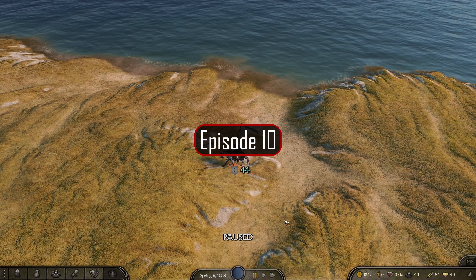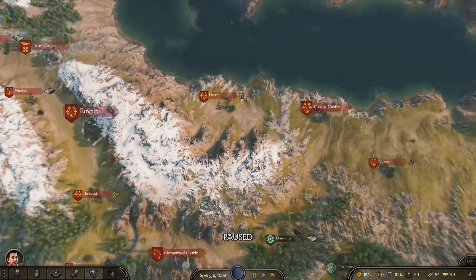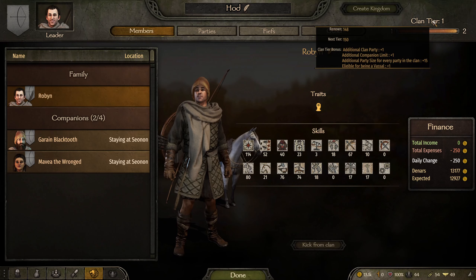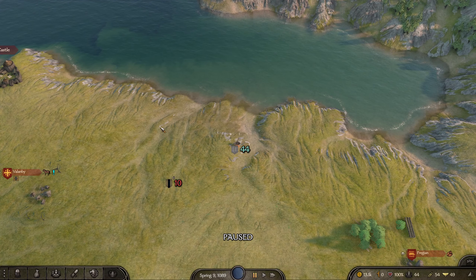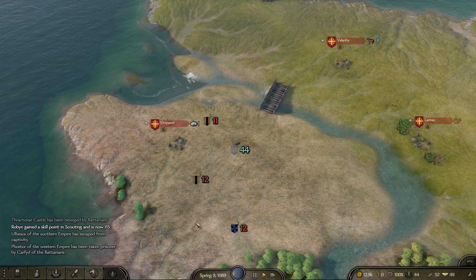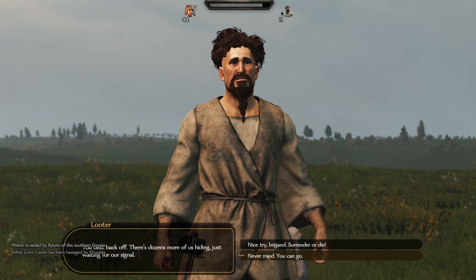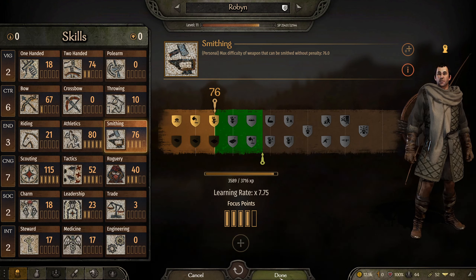Hello everyone and welcome back to episode 10 of the Robin Hood let's play series, I'm your host Strat. In the last episode we had quite a run — we picked up lots of bandits, swelled our ranks, and we're almost capped out, just 10 away from clan tier 2, which will give us another 15. We also defeated our first enemy lord in battle and ransomed him off for about 3,400.